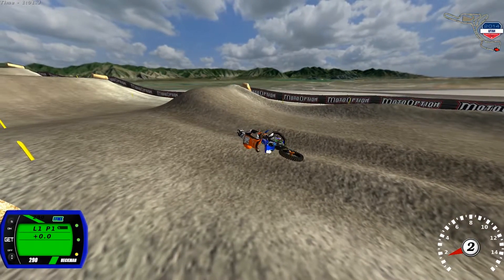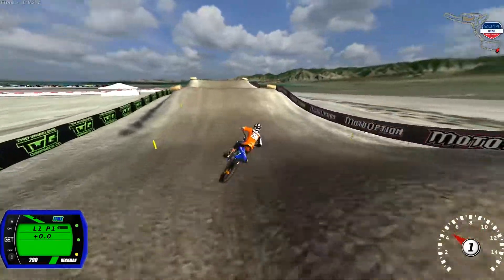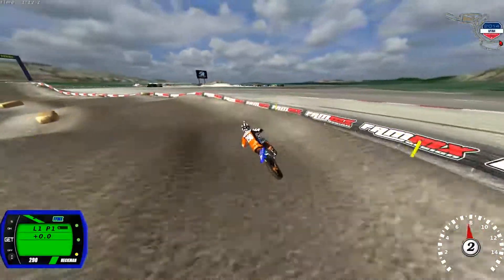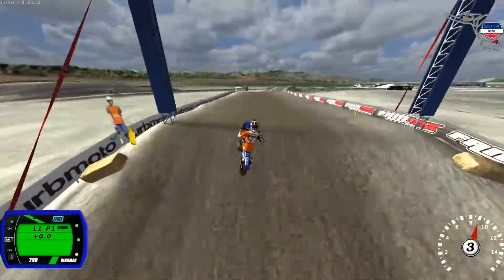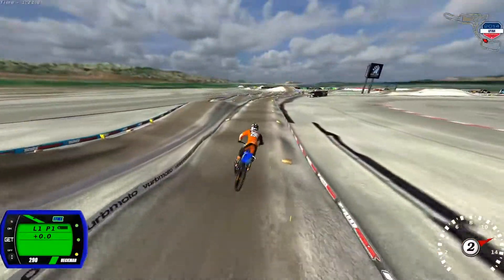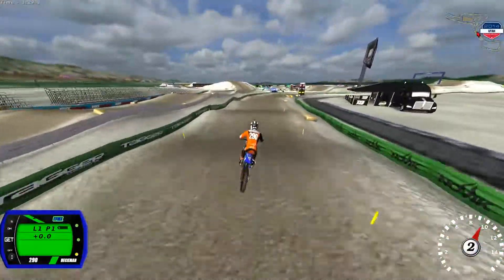I'd always try to go to the inside here and then do like a triple or double single, because I could not triple from the outside — I have to do double-double. I think it's just faster to double single from the inside. But those ruts are a pain, as you can see me having problems with it. This tabletop can be deceiving sometimes, and I always try to triple into this, get sketchy every now and then, and just double through the rest of them.